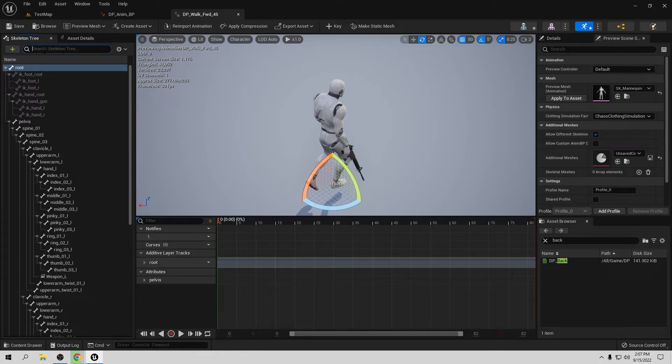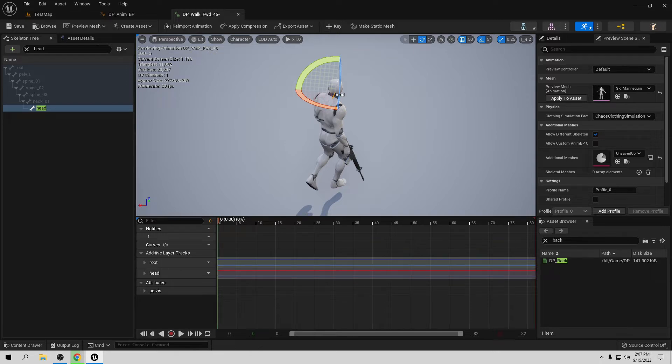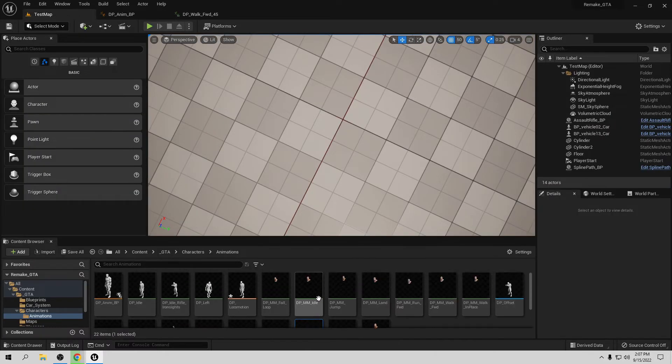If you want to still look in front, you only need to go to the head — choose the head and rotate it the opposite 45 degrees. Now you can key and save. So now we have this animation. If we close here and go play, we have our 45-degree angle. We can use this in our blend space — go to your blend space again.